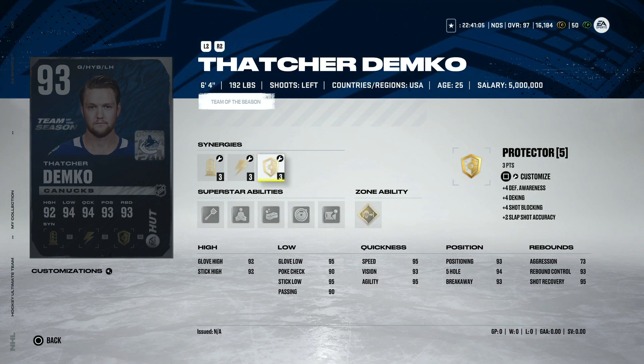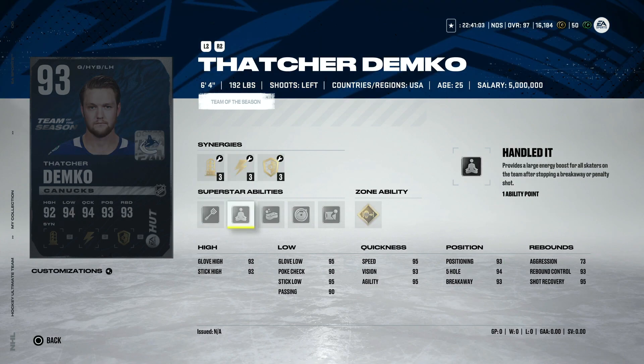Demko gets a Team of the Season as well - Post to Post, which obviously makes him useful at six foot four. He's got Extra Padding and Advanced Save Ability, and Reaction Time when facing slap shots - I've never seen that one in Hockey Ultimate Team. Dialed In isn't a huge fan of mine, Sponge is meh, Handle It is meh, but Light Work is very good. He's got a solid ability combo with Light Work and Post to Post, and maybe Extra Padding is kind of a sleeper.